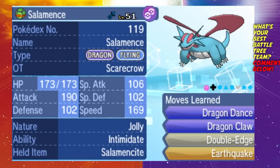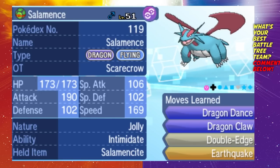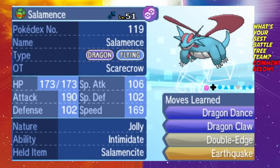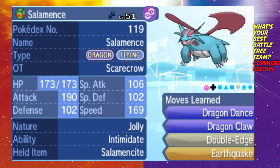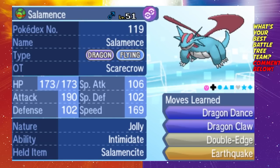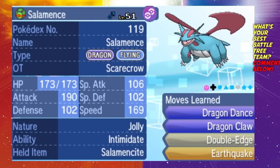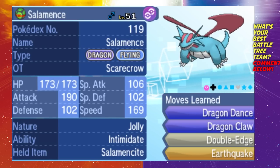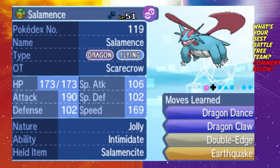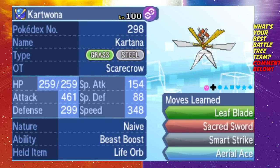Dragon Claw and Dragon Dance are pretty disposable moves. Other moves that could help here are Protect, Roost, Fire Fang, Flamethrower, or Fire Blast, but Double Edge and Earthquake are really all you need. Mega Salamence is absolutely an all-star — I highly recommend using it in the Battle Tree if you're looking for a Pokemon to give you an easier time. The next Pokemon on my team is Kartana — this is an Ultra Beast, and Ultra Beasts are allowed in the Battle Tree.